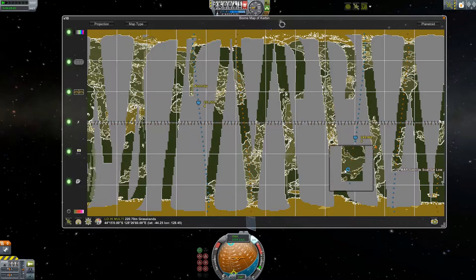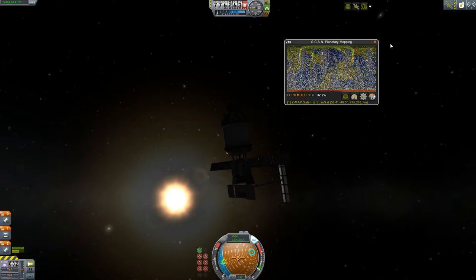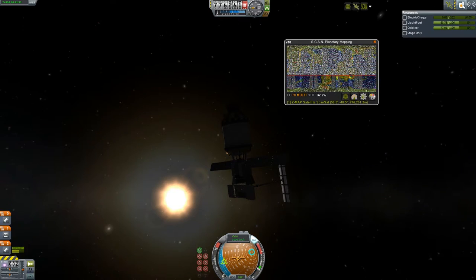But there are two occasions I find Fusebox nearly vital. First, when you're using the ScanSat mod, Fusebox will help you ensure your scanning craft doesn't run out of power while mapping a planet or a moon.